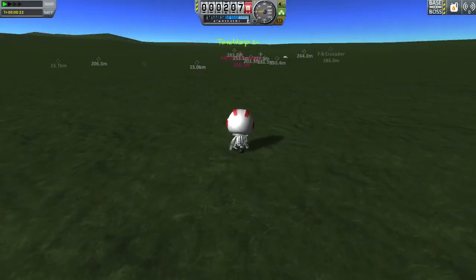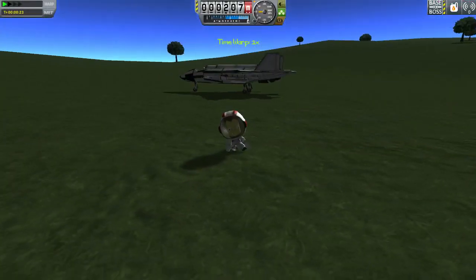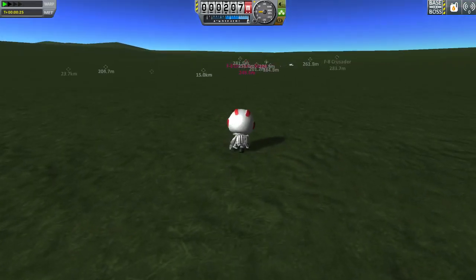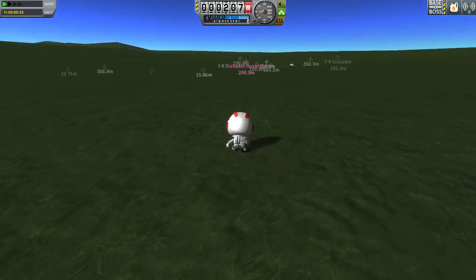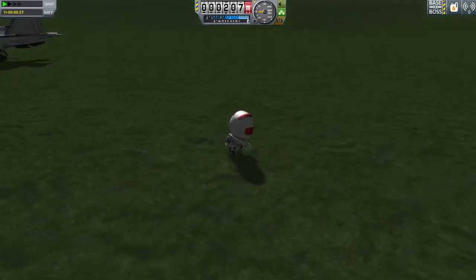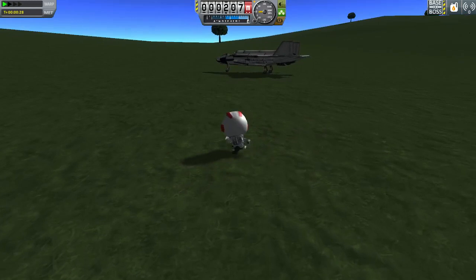Hello and welcome to Kerbal Space Program. Today I am walking along the ground from that F-35 to go check on the pilot of this F-8 Crusader, which I crashed here. Actually, that's taking far too long, so forget it — I'm getting back in the jet and flying away.